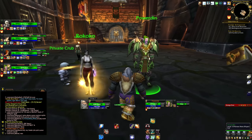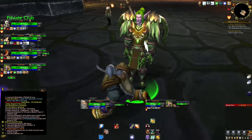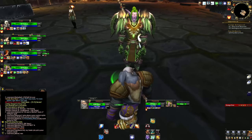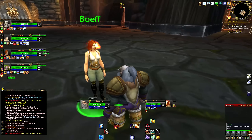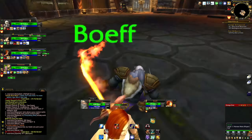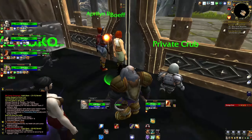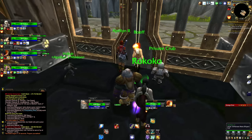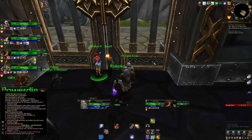We have Private Crubbin here with a sick transmog. We've got my silver spectacles - I don't remember how much I spent on those but I don't regret it, I look pretty good. We've got Rococo, Powerdin with a beautiful green mug - this is actually worthy of winning a mug contest. And of course you always got to have that one guy who literally hasn't changed his gear since he was in Northshire. Let's just jump into this BG and see how we do.